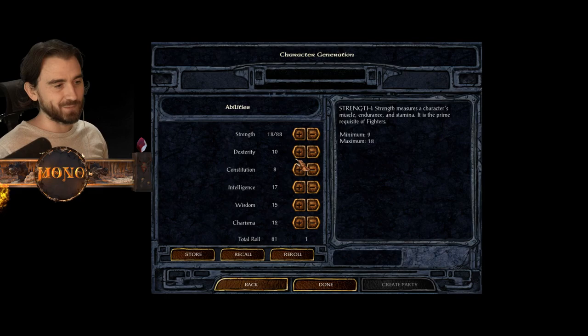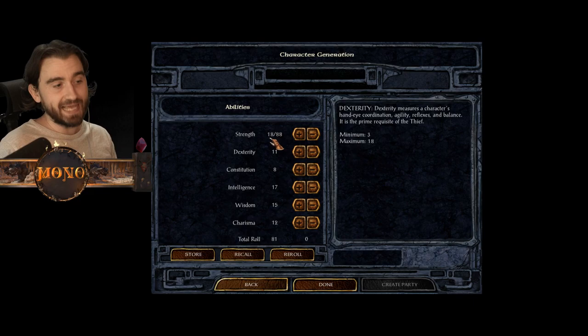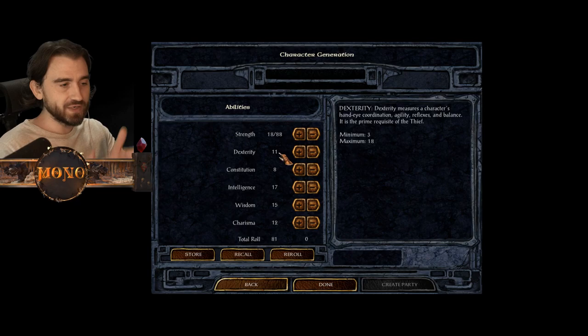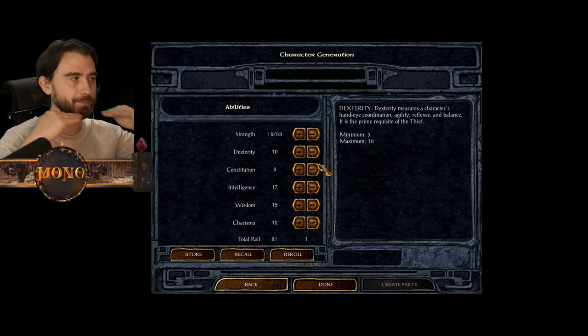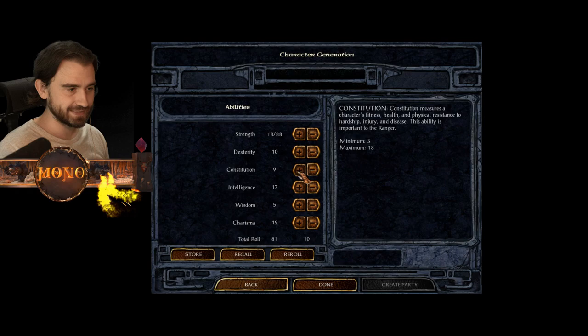Next is Dexterity, which gives a bonus to armor class. Above 10 you get bonuses, below 10 you go negative - that's true for all stats. Ten or nine is baseline average; above is good, below is bad.